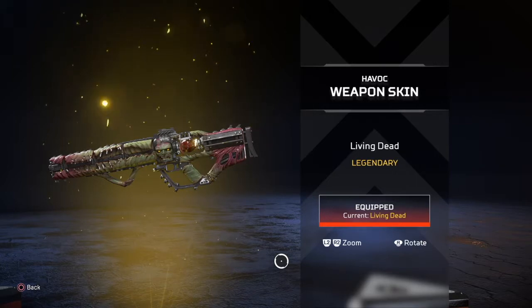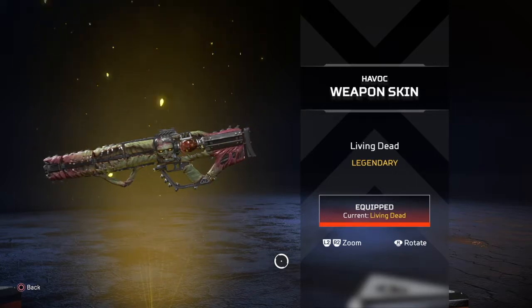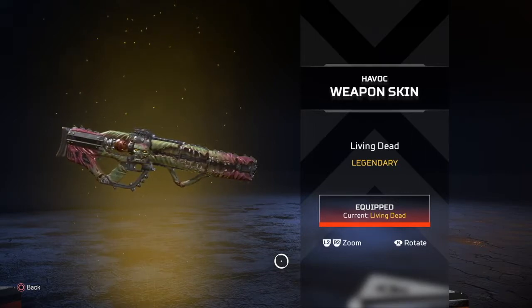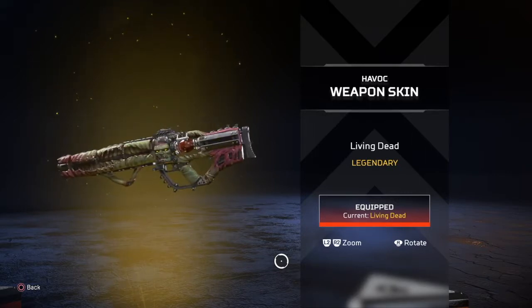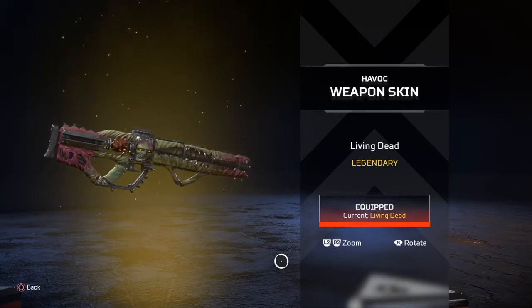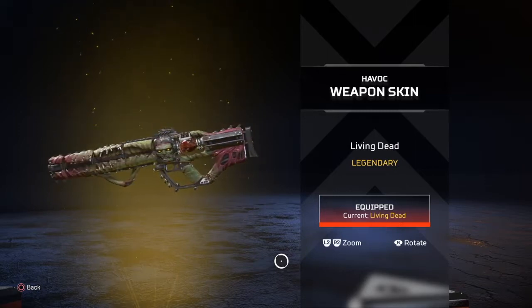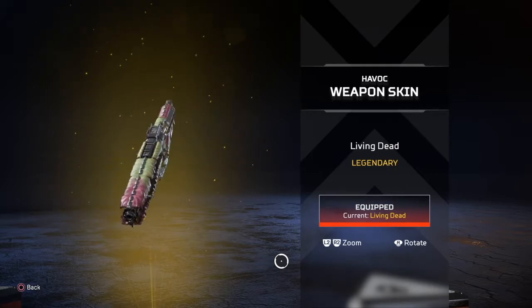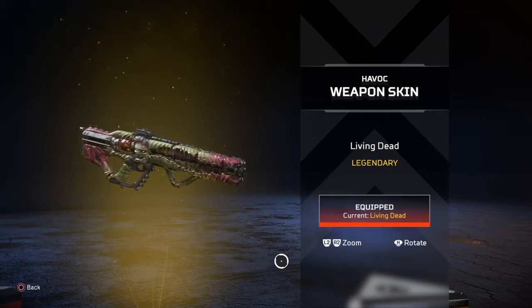The Havoc Living Dead weapon skin — they put a lot of thought into this. I just feel like they also need to put thought into reducing this gun's recoil, because it is ridiculous. But it can definitely shred people. The gun looks stitched up from a shredded living thing — you can see the Frankenstein monster on both sides, the ammo cartridge looks like a heart, and there's flesh going up and down it. Cool skin — thumbs up.